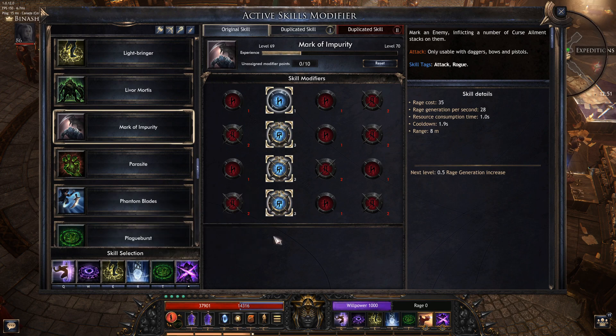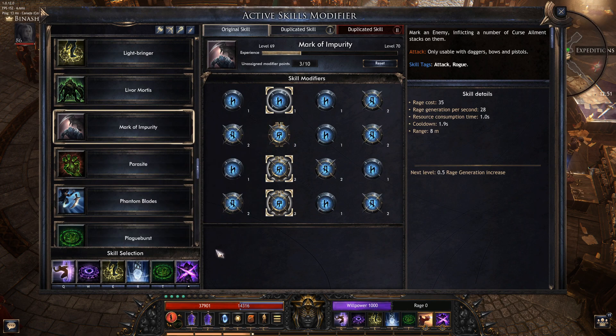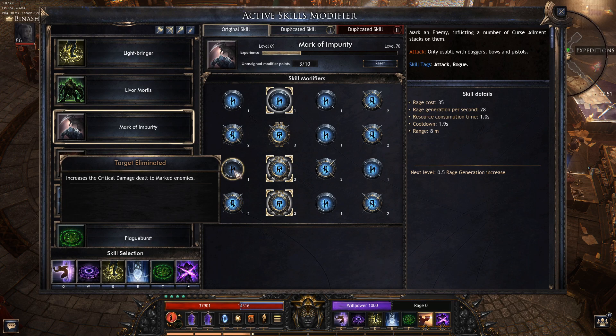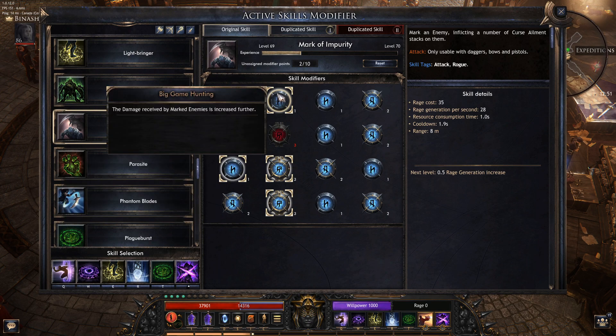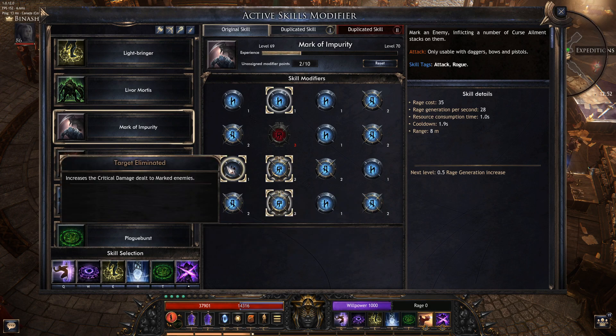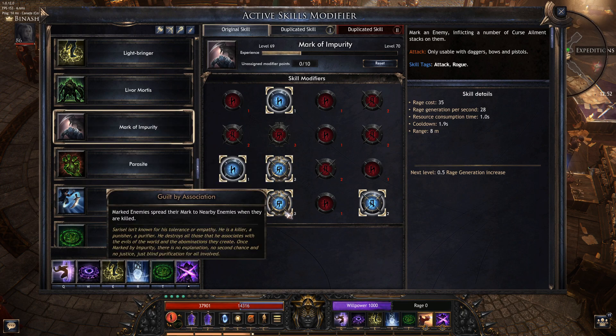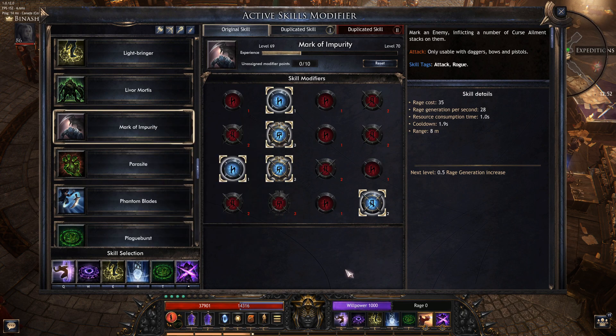Other nodes that you could take: if you can inflict Curse another way, you could take the increased crit damage node. But this is always worse than taking Big Game Hunting or Sentence Accepted — this will always be worse. So you could go that route if you can inflict Curse another way, or if you don't want the Mark to spread, you could go this way instead.